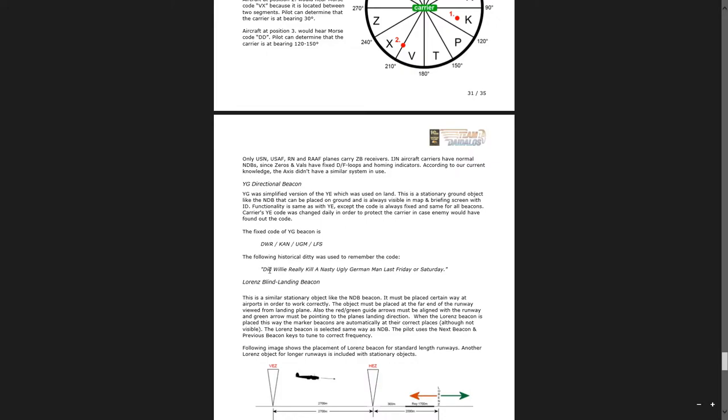This guide has a mnemonic to help you remember it. Apparently, historically, that is the code they used to teach it: 'Did Willy really kill a nasty, ugly German man last Friday or Saturday?' As long as you remember that, you can always find your way back to a YG beacon.